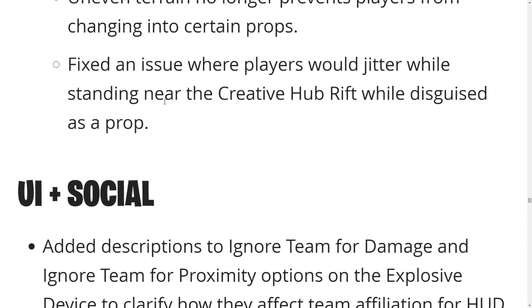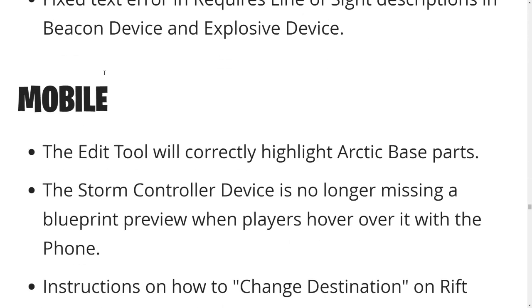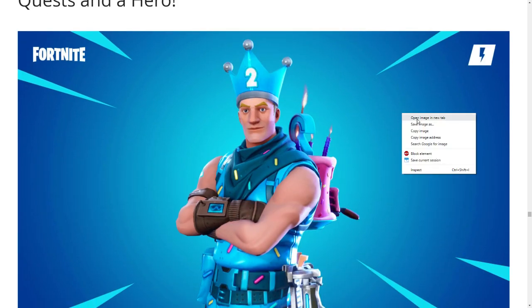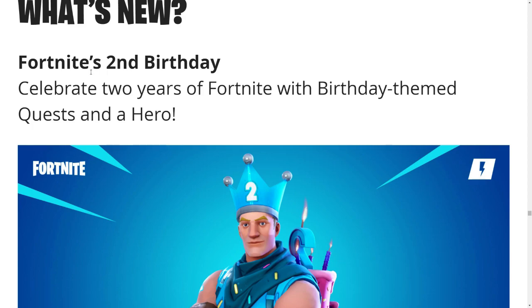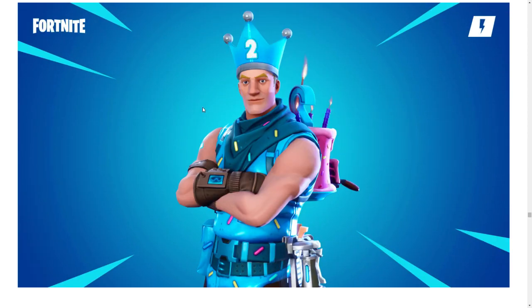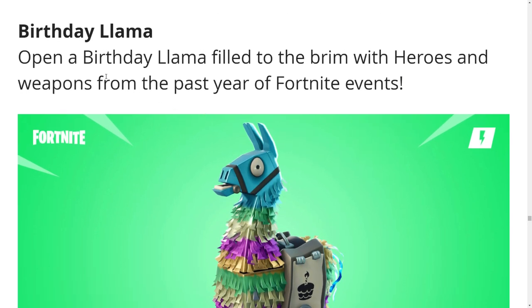The bug fixes on this patch — there's barely any new content, most of it is bug fixes. Save the World: what's new — Fortnite Second Birthday! That's definitely going on my thumbnail. Celebrate two years of Fortnite with birthday team quests and a new hero. There's also a Birthday Llama — I mean of course — brim with heroes and weapons from year one.